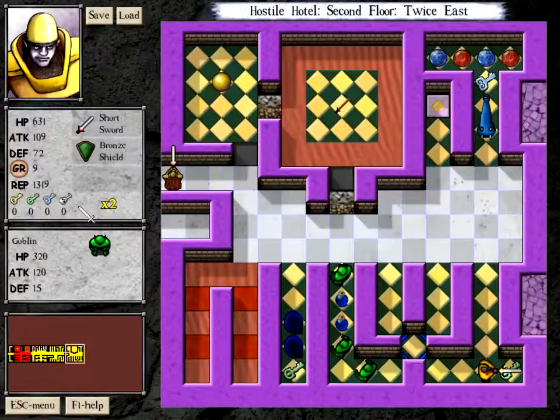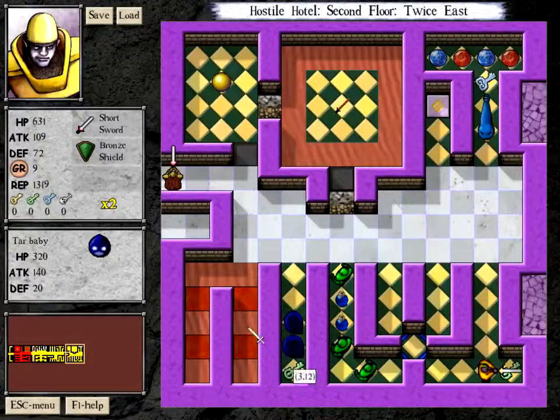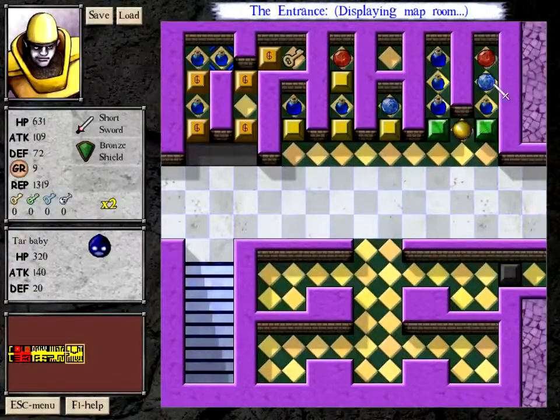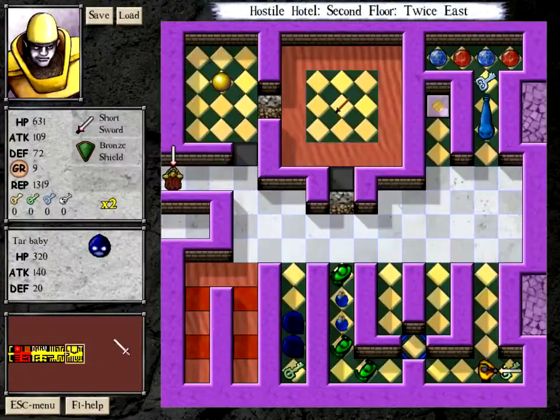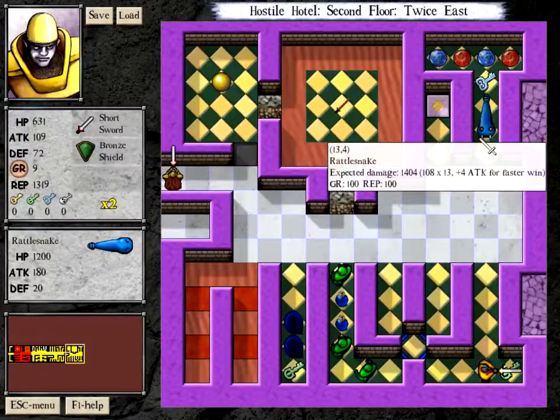I don't know where else I'm going to get life at this point. I can take 400 for a green key, which gets me probably 500 profit — I don't feel good about that. Two attack and two defense doesn't help much; it saves me 26 damage against the Rattlesnake.